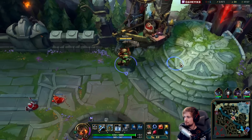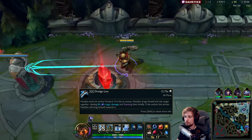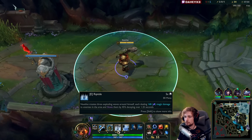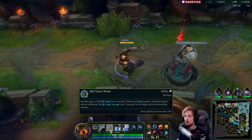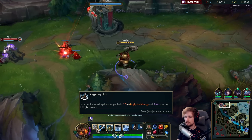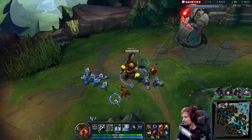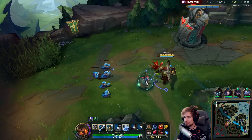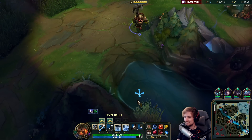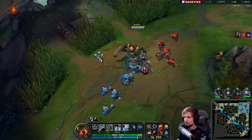Very deeply impressed: the Q does 84 damage and stuns, E hits multiple times if the target is close plus slows, W is an auto reset and a shield, passive roots the opponent with more damage, and the ultimate is AoE CC with even more damage. There is so much CC on one champion — the whole kit from Nautilus seems pretty broken.